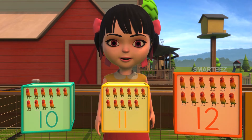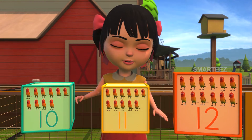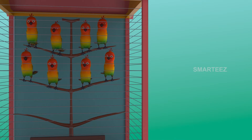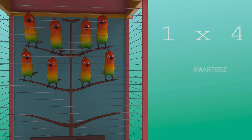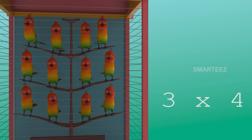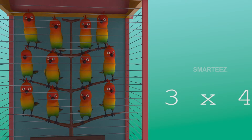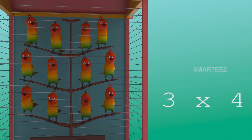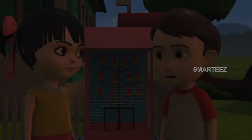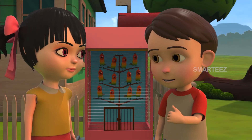Do you remember how many were in total after that? Was it ten, eleven, or twelve parakeets? Yes, it is twelve parakeets, since four multiplied by three makes twelve. The third set of four parakeets joined the eight parakeets to make twelve. So three sets of four parakeets make twelve parakeets.